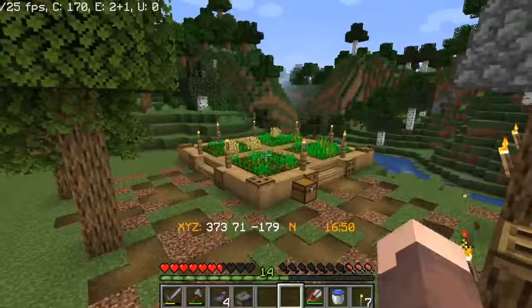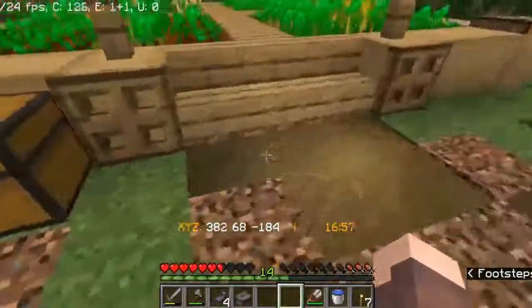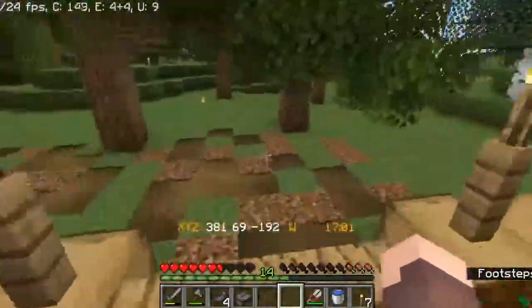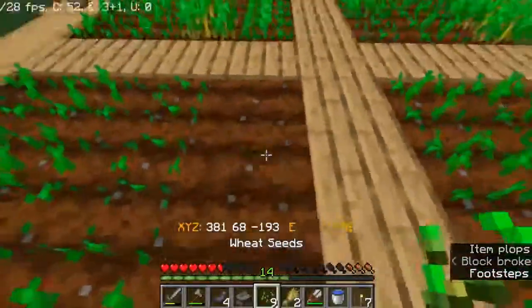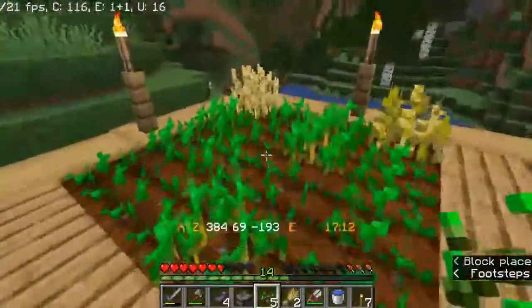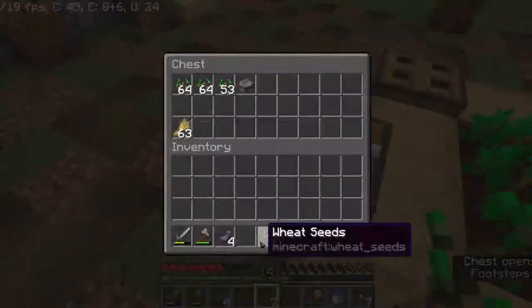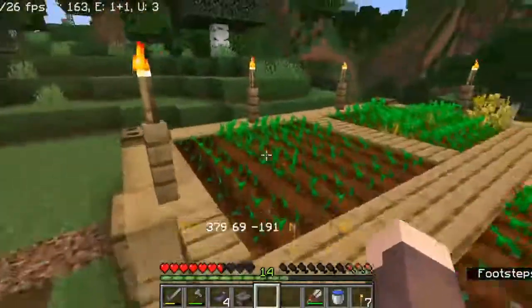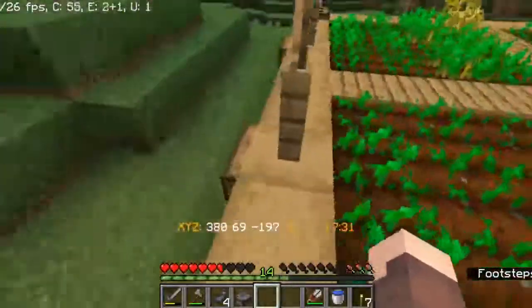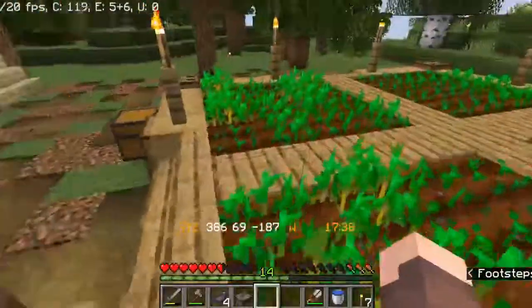Now, today guys, we need to sort out our food. Even though we have a wheat farm here, it's not good enough — I'm just running out of food constantly. So today guys, we're going to do a really good design for a cow farm. Another thing is I'm thinking of actually doing some live streams for when I do stuff off camera, like mining or terraforming or just gathering resources. So if you want to stop by, just be on the lookout for when they happen.